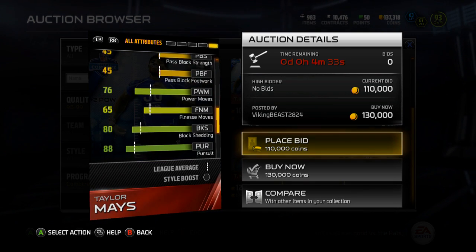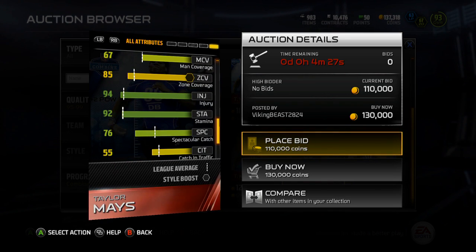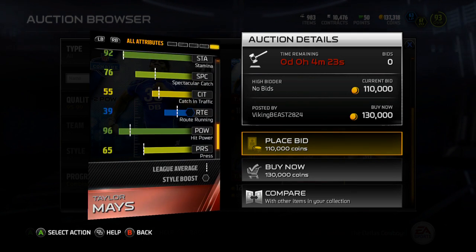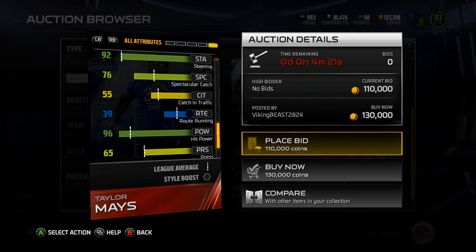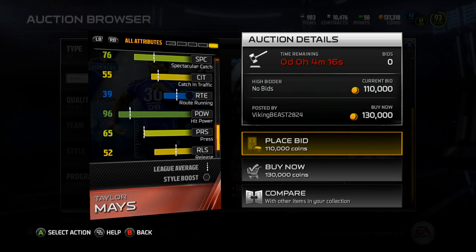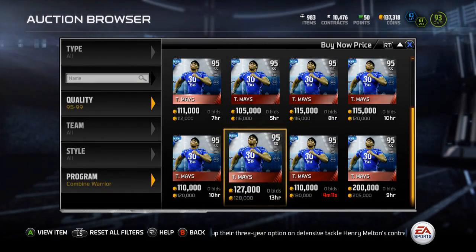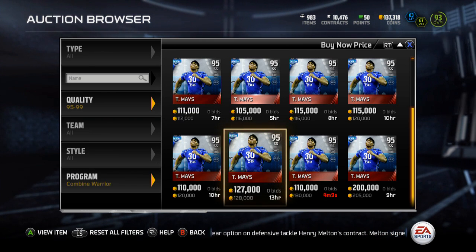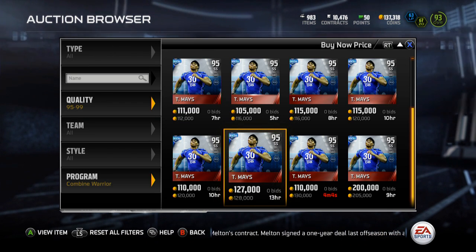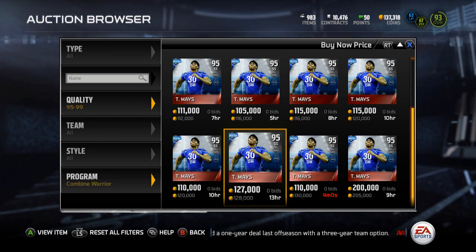77 Juke Move — so I guess if you intercept it — 76 Power Move, not bad, 80 Block Shed, 88 Pursuit. 94 Injury, that stamina's kind of low. Spec Catch is 70 — his spectacular catch is higher than his catching, oh my god. I have no idea how well he would play. 65 Press, 96 Hit Power is really the major stat. But that's gonna do it for this video, guys. Let me know if you guys picked up Taylor Mays — if his catching wasn't so terrible I probably would consider picking him up, but that catching I just can't get past. I'll catch you guys in my next video, peace out guys!